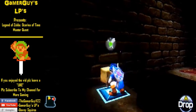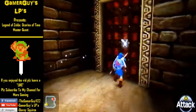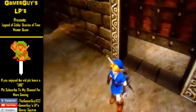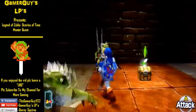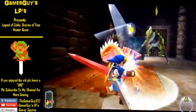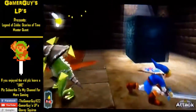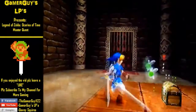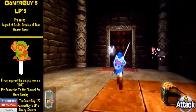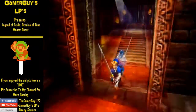All right, open this door and go right inside. First there are Lizalfos dropping from the ceiling — just defeat them. As you can see, there's a chest here: don't open it, just slash at it and that room should open.